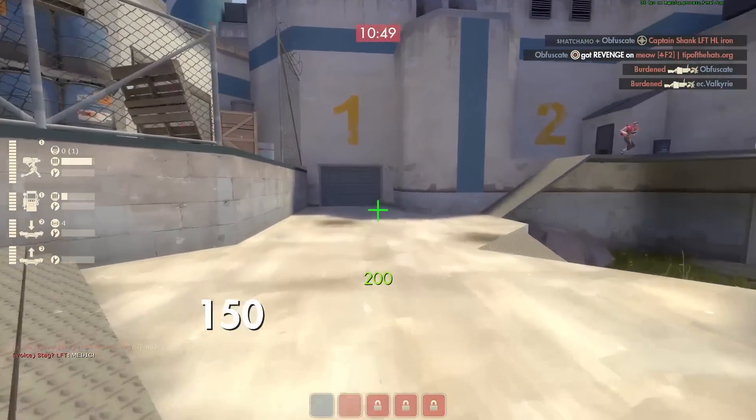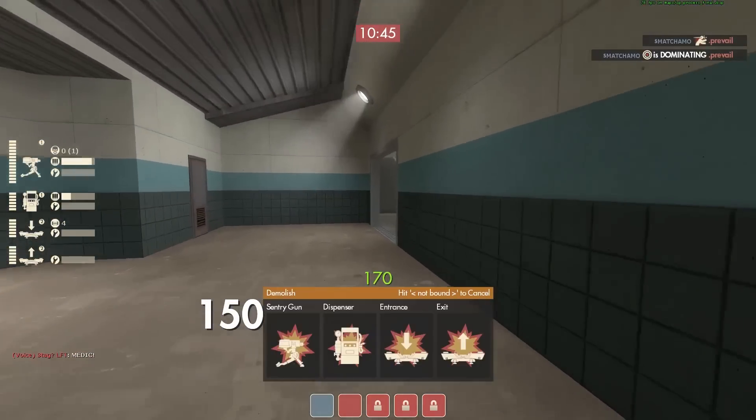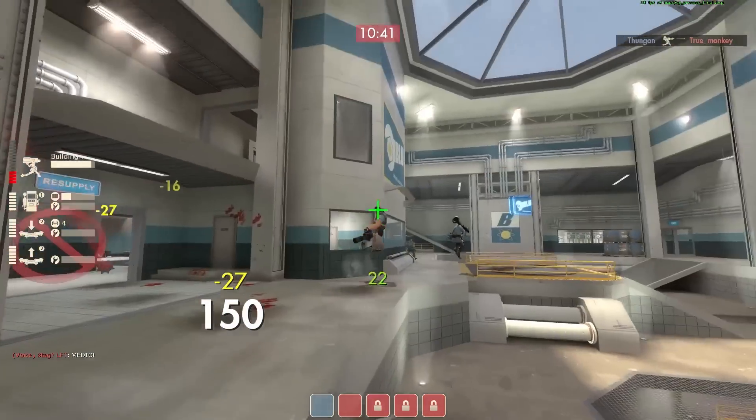Spy checking with my Widowmaker — not a big deal. I'm going to destroy my sentry gun and try to move it forward here. Unfortunately didn't get any hit detection on that shot on the heavy, because if I would have hit him there, I would have had more ammo — probably at least a 40 or 50 damage shot.